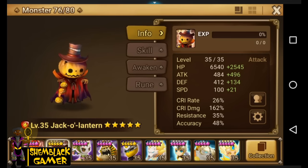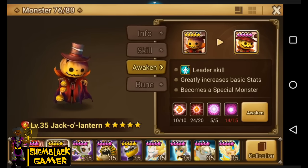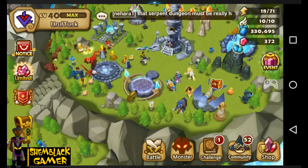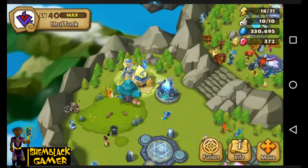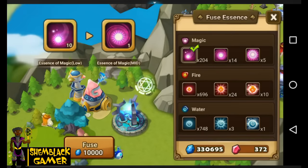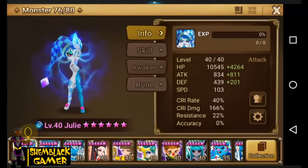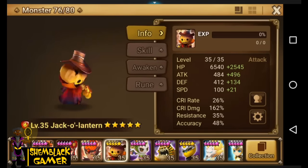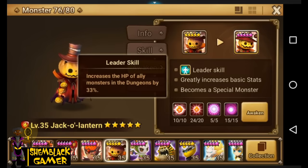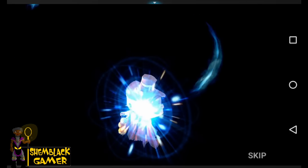His attack power is pretty decent without being awakened — at 980. So we're gonna go ahead and awaken him. I need to fuse a mid, I thought I had all the materials but I didn't, so we'll fuse that. All right, that's 15 — we have enough now. Let's awaken him. He gains a leader skill of HP increase in dungeons.